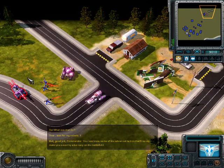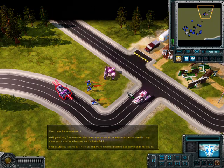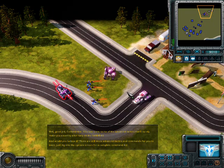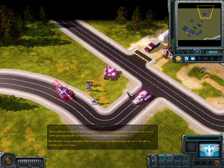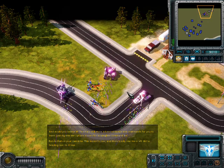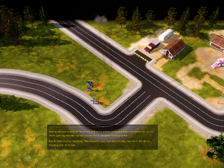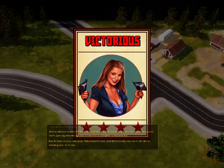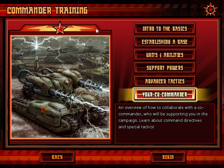Good job commander. You now know some of the advanced tactics that'll surely make you a worthy adversary on the battlefield. There are still more advanced tactics and commands for you to learn — just dig into the options screen for a complete command list. This lesson's over and there's only one more left. Next time we'll be going over another important aspect we'll need in the campaign: your co-commander. See ya!